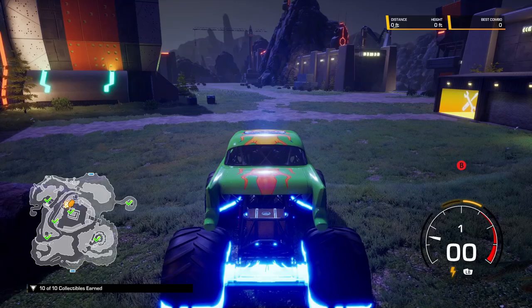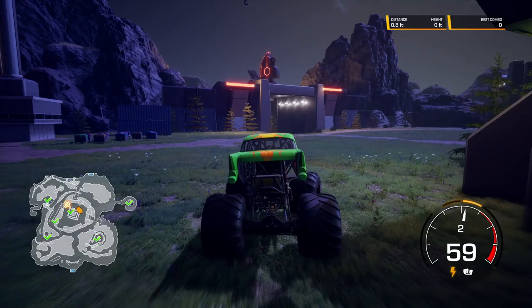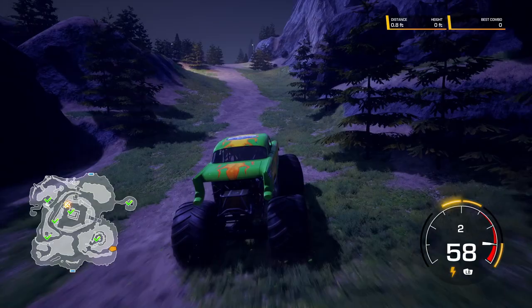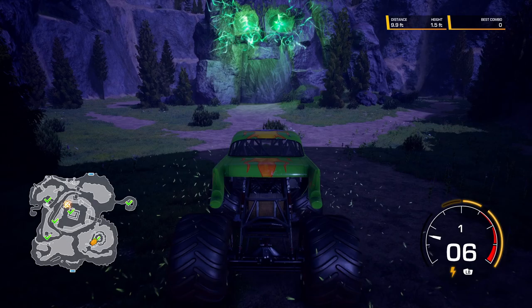Last but not least, we've got Avenger. Avenger should unlock once you collect 10 of the World Collectibles in the Highlands, or if you level up any of the Defender's trucks to max level. Once you have Avenger unlocked, his Secret World Collectible is found in this mountain over here to the right — it's the Cave of Wonders with the Skull. His eyes are now glowing green because you have the right truck. The cave opens up, and there is Avenger's Secret World Collectible.